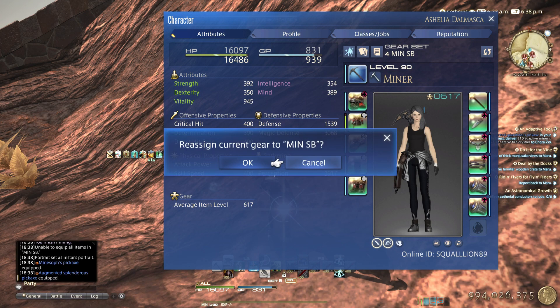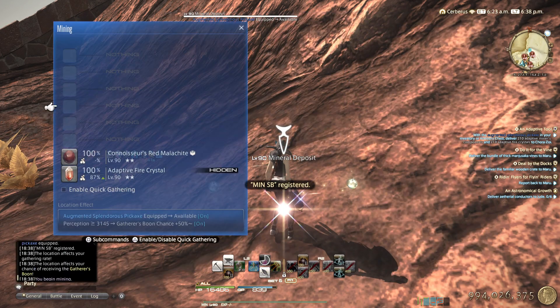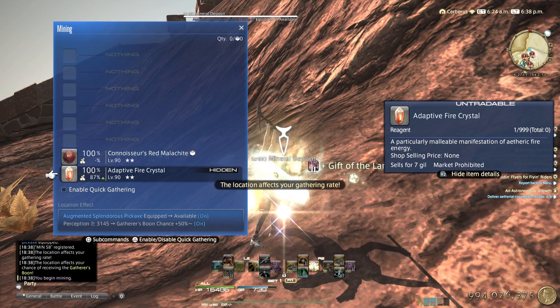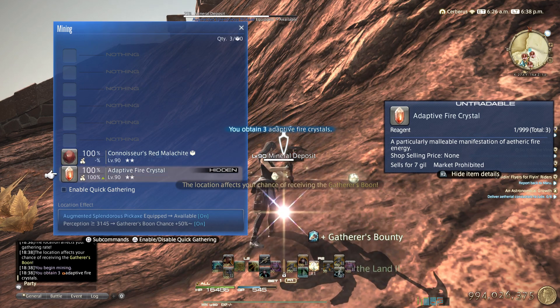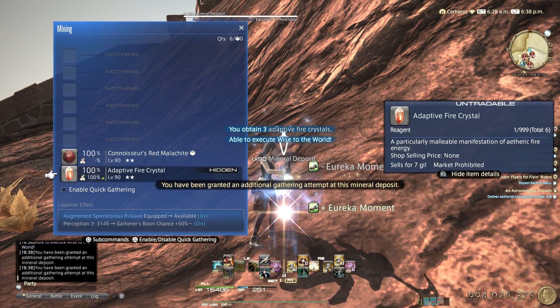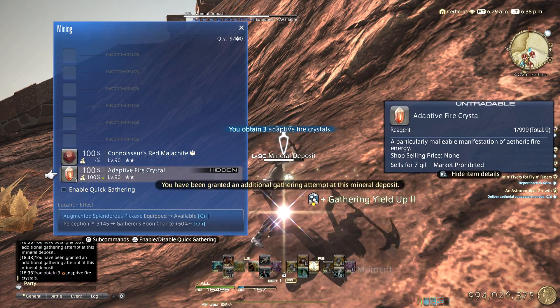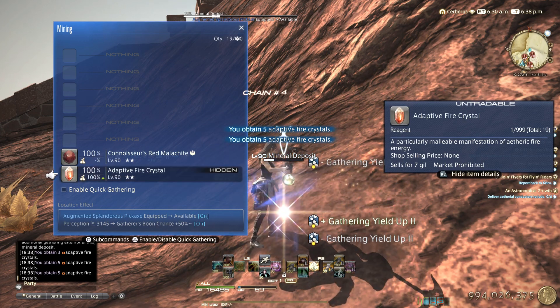I'm on step two so it's the augmented splendorous pickaxe. Okay, let's do this and increase the quantity — there we go. So I spent my GP to do the node.